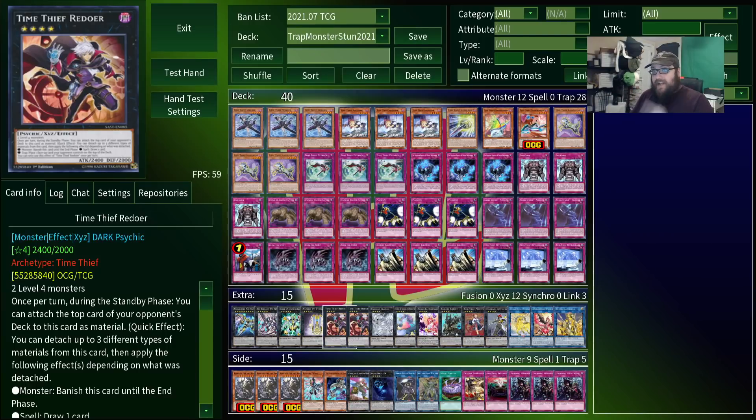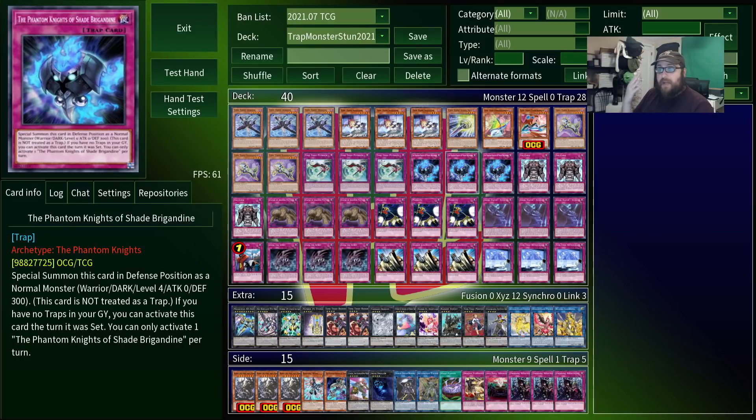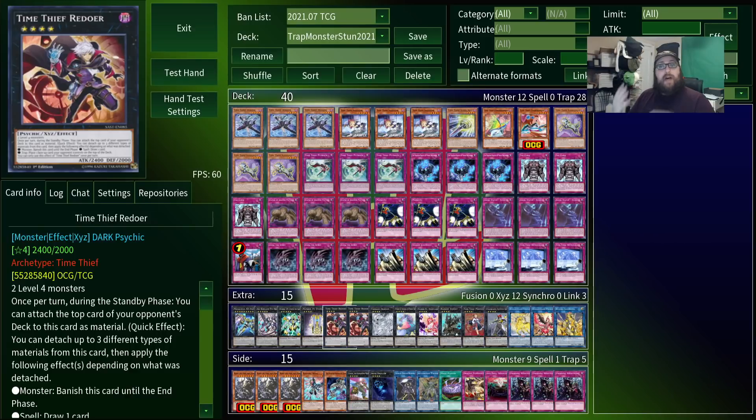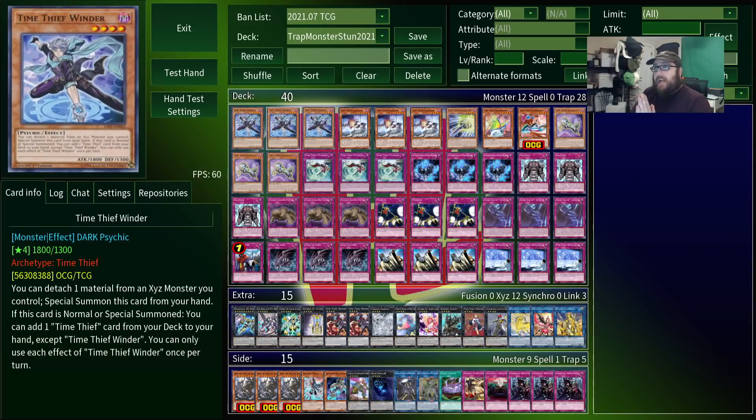This is a quick effect, and it does not target. Now, there are several Time Thief cards that allow you to attach stuff to Redoer, specifically so you can make use of that last most powerful effect. However, you don't need to use those if you just make Redoer using a level 4 trap monster. It's worth mentioning that in addition to Azarune, our other three trap monsters — Brigandine, Tiki Curse, and Zoma the Spirit — are also all level 4. Which means if you can stun your opponent for just one turn with your trap monster negates, you can then use those trap monsters to make a 2400 beater that'll have quick effect non-targeting, non-destruction removal. Add to that powerful cards like Crackdown and Solemn Judgment alongside a small but recursive Time Thief engine, and it's really easy to out-resource your opponent in just the course of two or three turns.